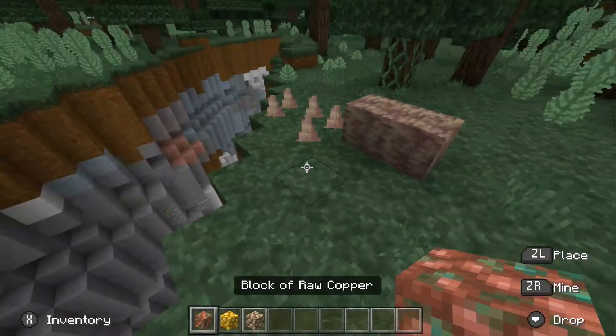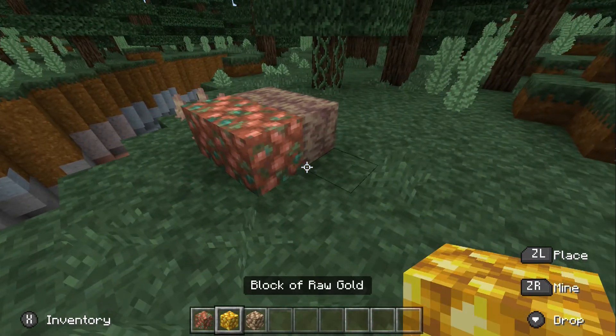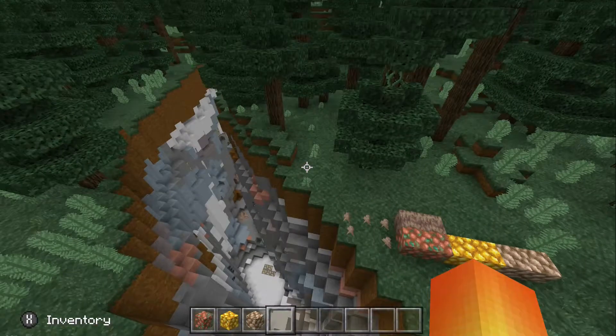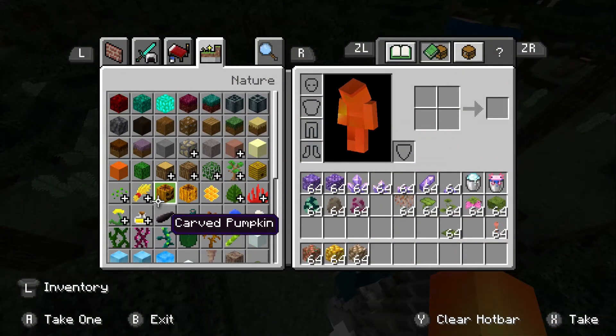Now, these three: block of raw copper, block of raw gold, and block of raw iron. I don't know what this raw stuff is. I'm surprised you can't eat it.